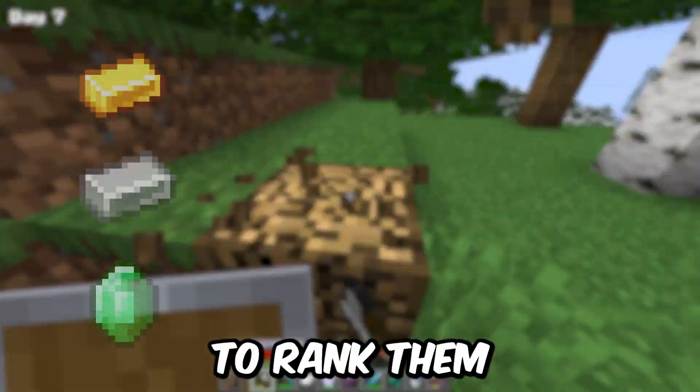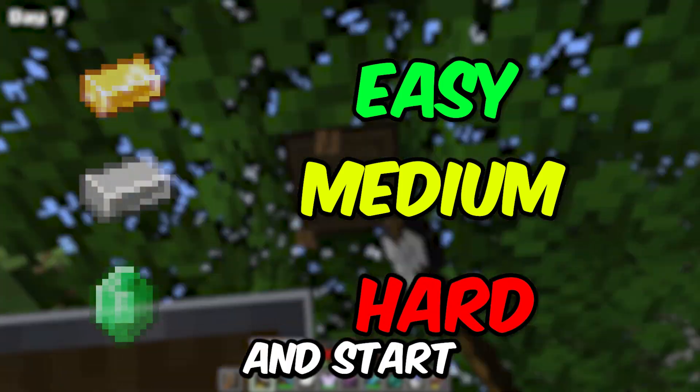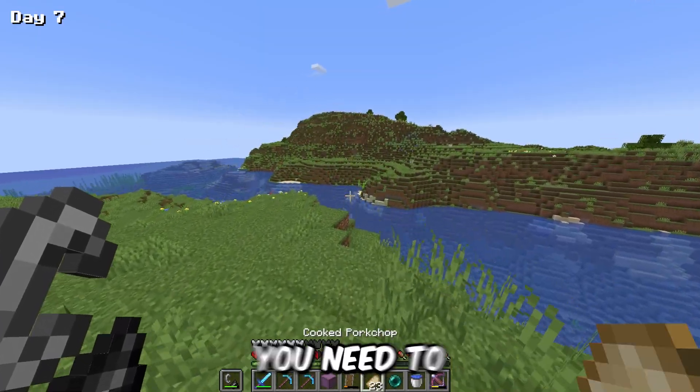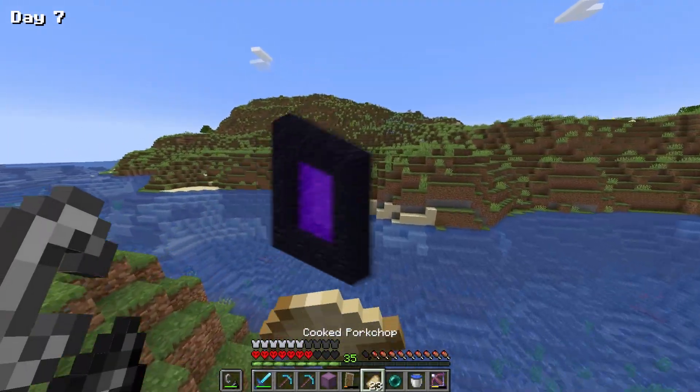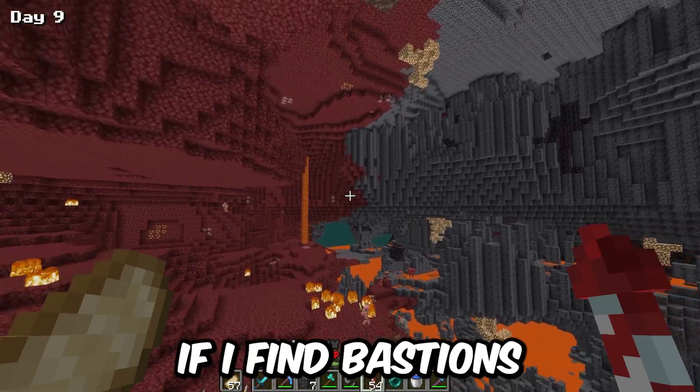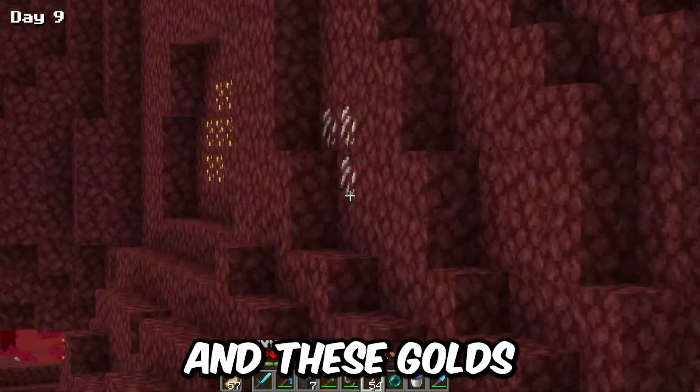Now we can start doing our plans. Since we're gonna build three beacons in this video, I'm gonna rank them from easiest to hardest and start with the easiest one, which is a gold beacon. In reality, the only thing you need to get a full gold beacon is just a silk touch pickaxe and nether access.